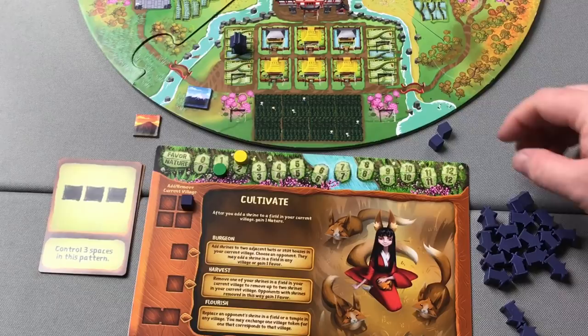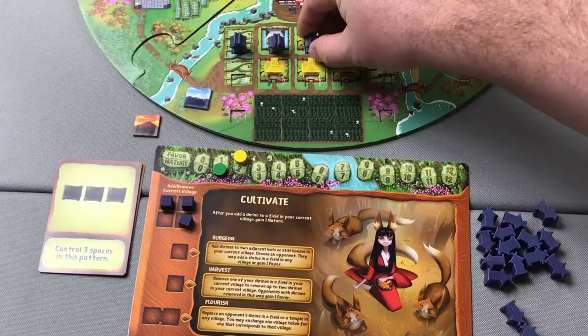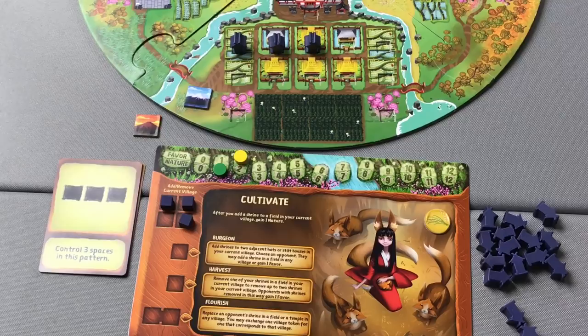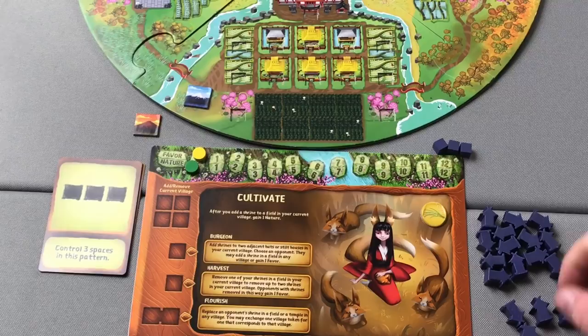Other Kami when they go to a field only gain the two favor. If you place a second cube in a stilt house and a third cube to do a regular ability, this gives three shrines in a horizontal line, which matches the pattern for year number one and would grant Hala the corresponding village token — in this case, the farming village token. These village tokens are important because at the end of the game they are each worth one victory point, and if at any time Hala has collected a set of all four village tokens, they can immediately be cashed in to score six victory points.